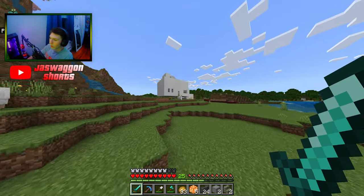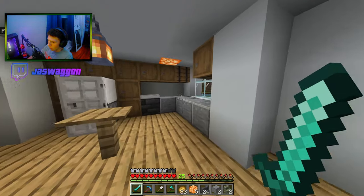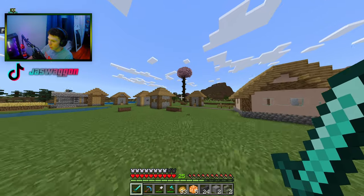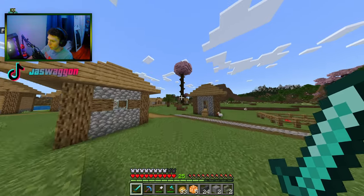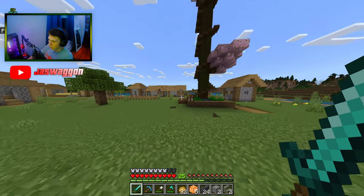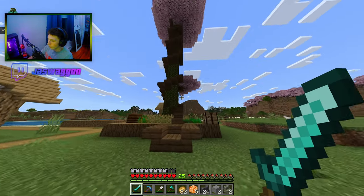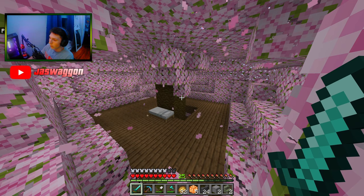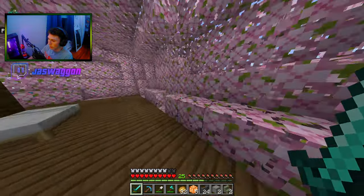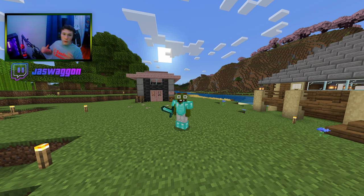Jacob has recently been working on an exact replica of his own house in real life, and so far it is looking very good. Lastly, we have what I have been most recently working on, which is basically a huge tree house. Soon, I actually hope to plant a few more of these massive trees and have bridges connecting them. So here's what it looks like up here. I actually had to get all of these cherry leaves and plant them up here, but I think it was worth it. That is our world.